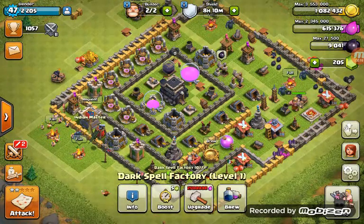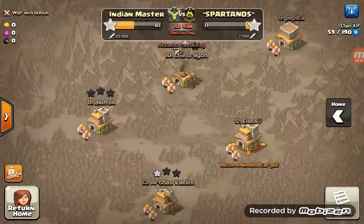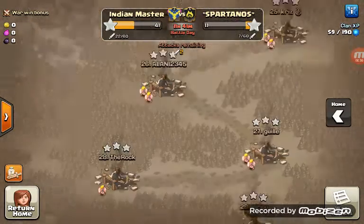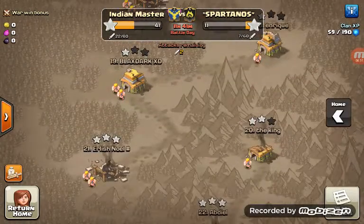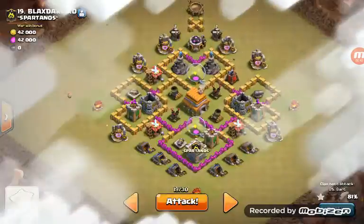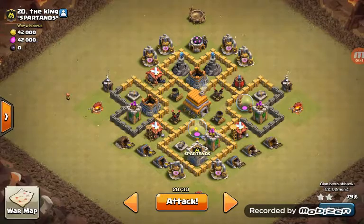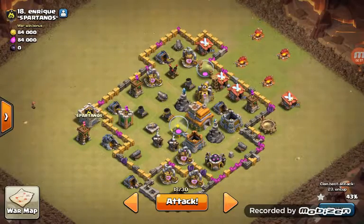I know it still looks rushed or whatever. Let's go in and attack in war. My recommended attack was there. Someone attacked the first guy and got three stars. Someone got a one star on this — I want to see if I actually get a better star. Oh, I can get a better star on him. Let's just look at number 20. Am I going down? Oh, I'm going down. I need to go up. There we go. I can beat this guy. I can destroy him.